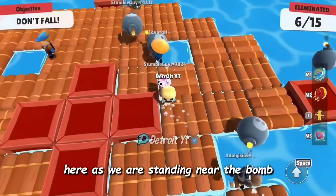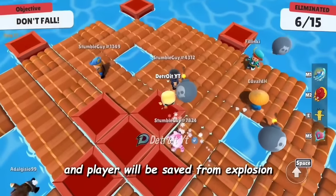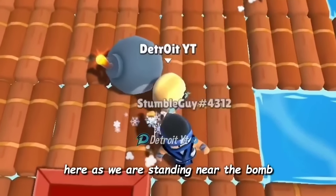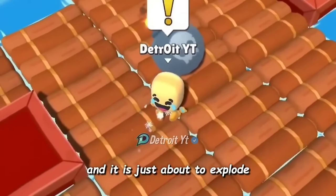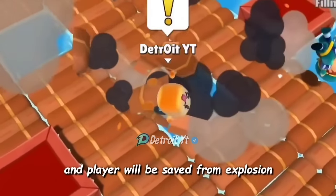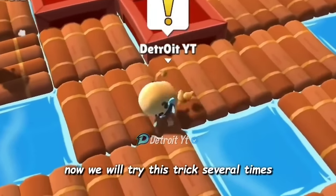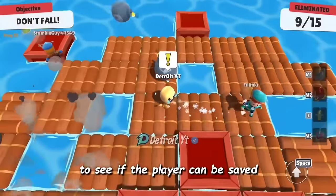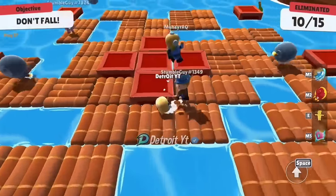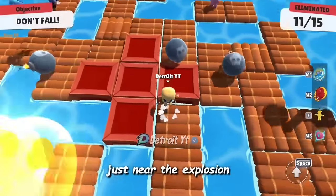As we are standing near the bomb and it is just about to explode, we will use the taunt emote and the player will be saved from the explosion. We tried this trick several times and you can see the player is saved each time we use the taunt emote just near the explosion.